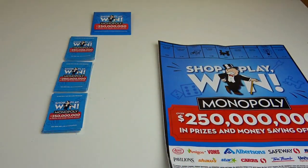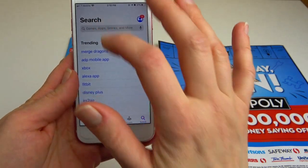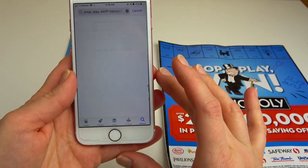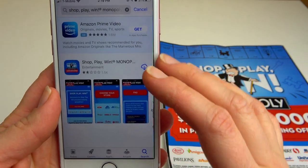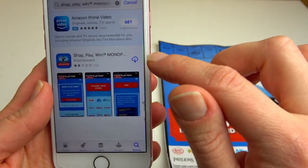First of all, before opening your tickets, you need to download an app on your smartphone. If you don't have a smartphone, you can use a computer and just enter all codes manually. Through the app, go to Shop, Play, and Win — here's the Shop Play and Win Monopoly game section.